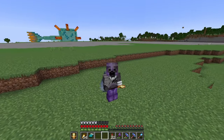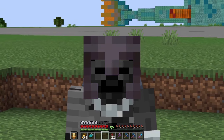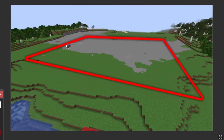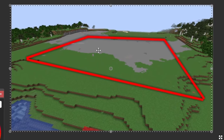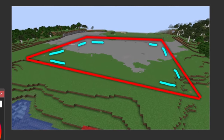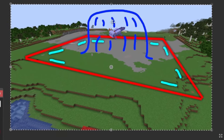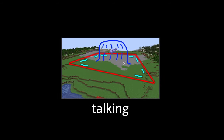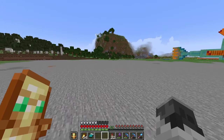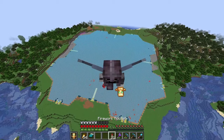Now that we have this giant flat area ready to build, it's the perfect time for me to explain the plan. I want to build a giant platform as the foundation of everything. Then I want to build eight small aquariums for every single water mob, except for the blue axolotl, which is gonna get a giant aquarium tank in the center. So the first thing we need to build is a giant platform — and when I say giant, I mean giant.